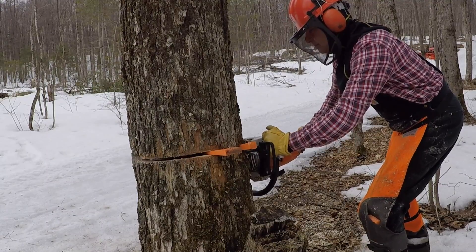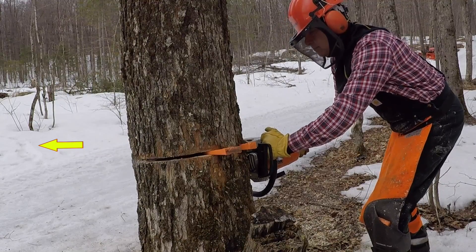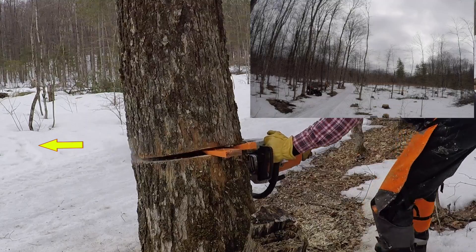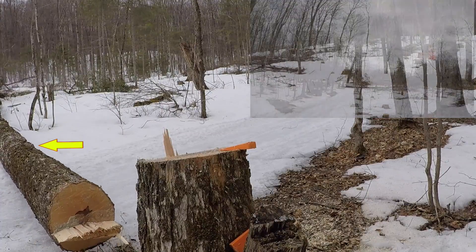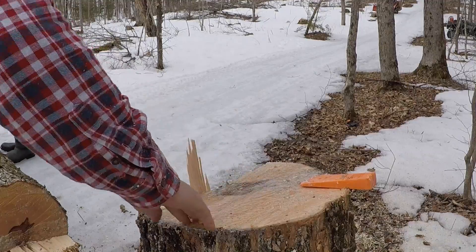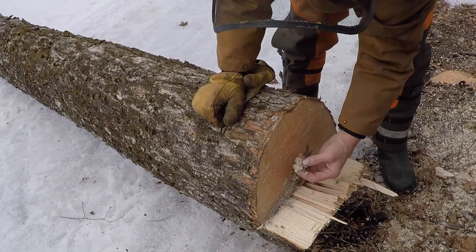Although we disagreed on where the tree would fall, Guy walked out in front of the tree across the path and took the heel of his boot and drew a big line in the snowbank, and told me that was exactly where the tree would fall. I thought for sure it was going to fall a little further north of that, but as is often the case, Guy was right on the money. The tree fell right down on top of his boot mark.